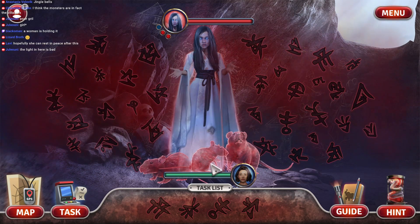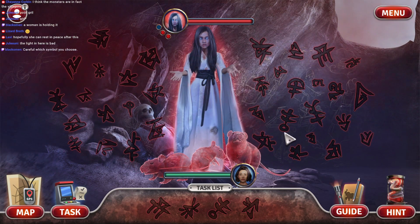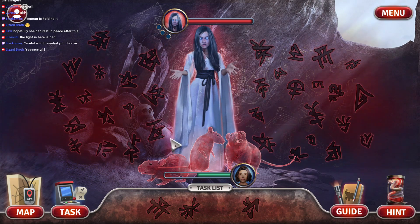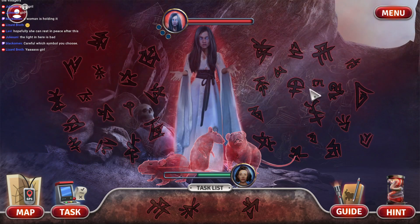Look at these things! Filthy animals! Filthy, dirty animals! What diseases do rats have? Ew, ew, ew!